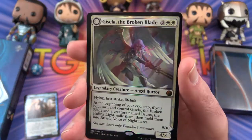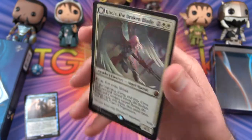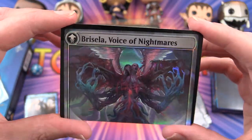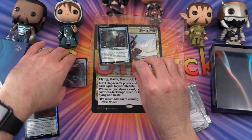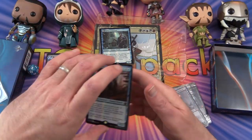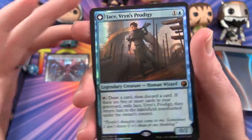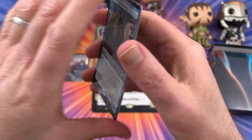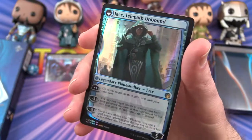Here are those meld cards. Gisela, the Broken Blade — you get a half of a card, Voice of Nightmares. We'll look at the other half — I think we should get that as well. We have Jace, Vryn's Prodigy, and he transforms into Jace, Telepath Unbound.